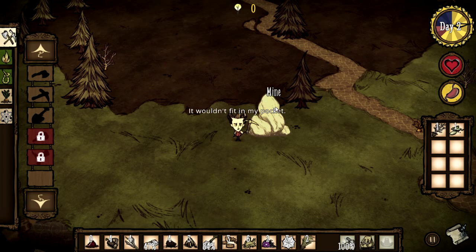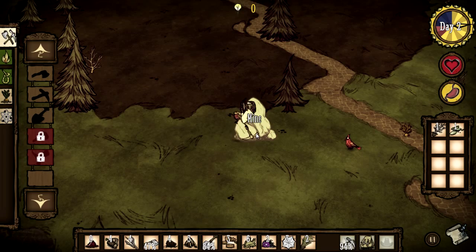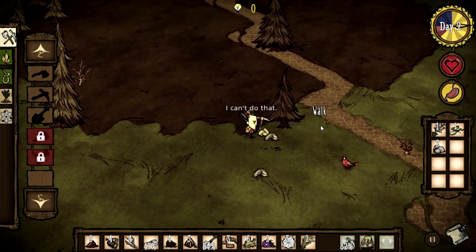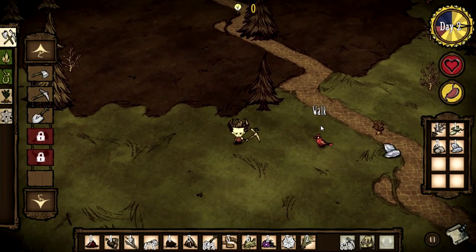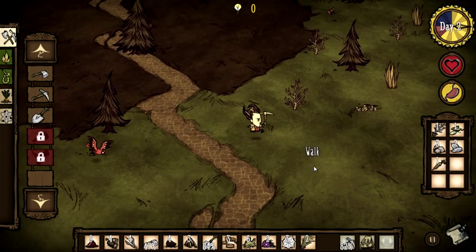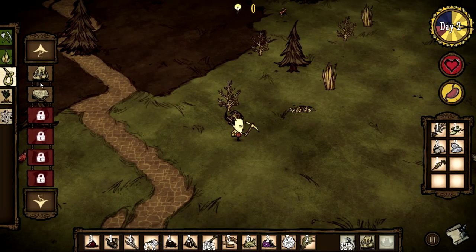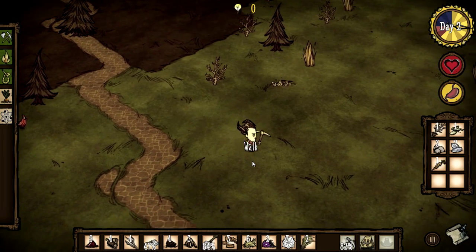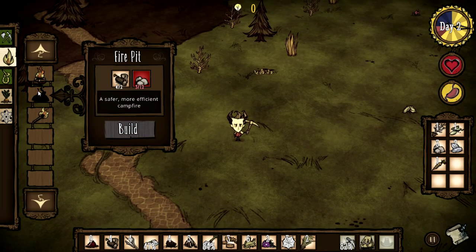Everyone starts their game in the grassland biome. Use the paths as you explore — they're there to help. The grassland biome is the most hospitable. It's the biome richest in resources, being the only one that has bees and carrots that grow naturally. It also has a plethora of flint on the ground. There are also not too many enemy threats in the grassland biome.